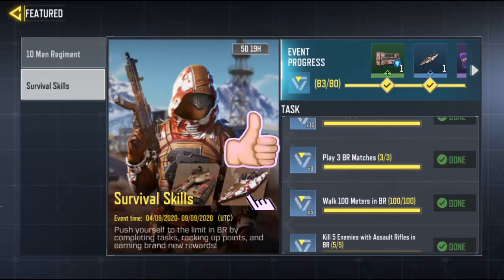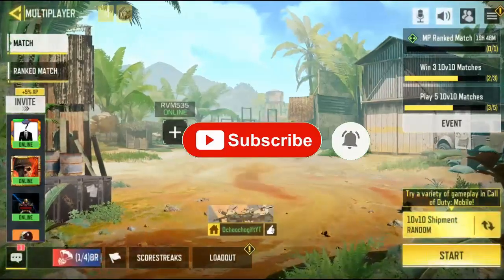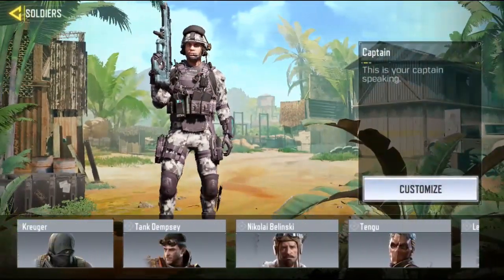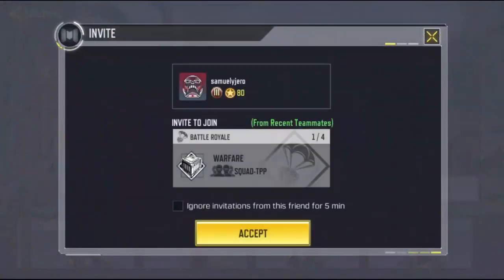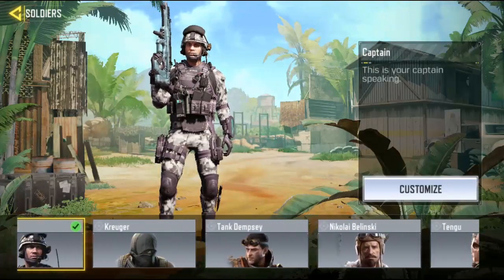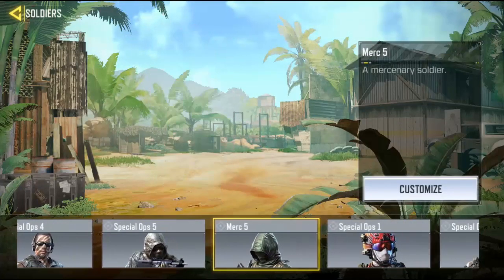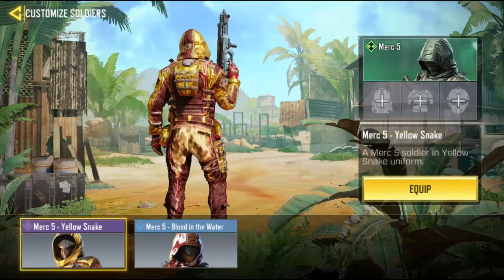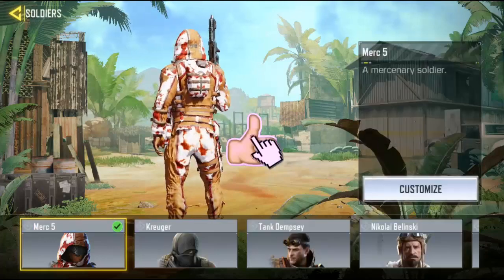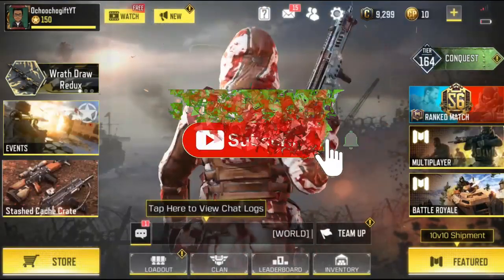That's it for the video - don't forget to like this video and hit the subscribe button below for more videos. I already got the skin, so let me go ahead and equip it for you guys. This is Mach 5 - the yellow skin for season four, called 'Blown in the Water.' It's actually awesome. This is Church Gift and I'll see you guys next time for another video.